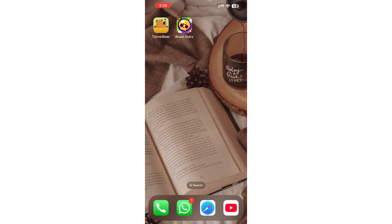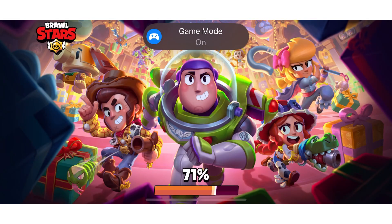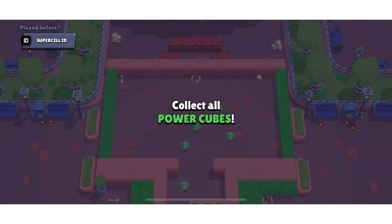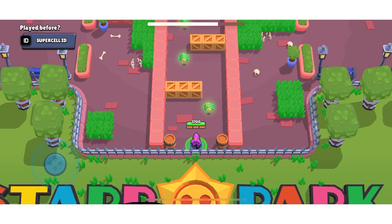Once connected, you'll see confirmation on the screen. With the VPN running, you can now open Brawl Stars. The VPN will mask your actual location and route your internet traffic through the selected server, which can help improve performance, avoid restrictions, or access features available in certain regions. Play Brawl Stars as you normally would and enjoy the improved connection.